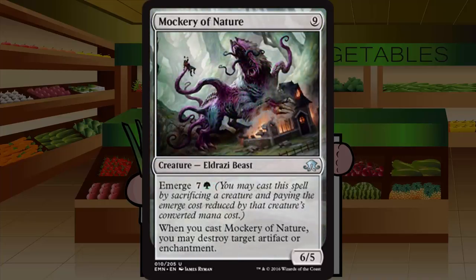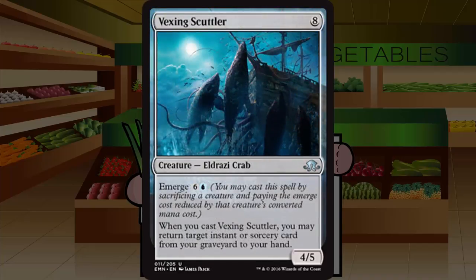Mockery of Nature is a nine-mana Eldrazi Beast at uncommon, a 6/5 with emerge seven and a green — an eight-drop emerge. When you cast it, you may destroy target artifact or enchantment. In most games this is just a vanilla 6/5 for emerge eight with no evasion. Pretty boring and probably not worth it in most cases. A low pick — filler at best — perhaps a sideboard option in the blue-green emerge deck. Grade: C.